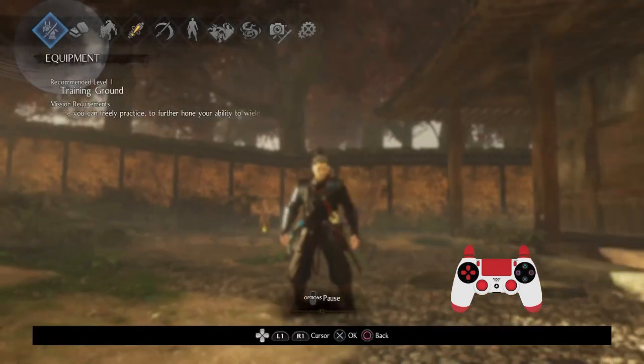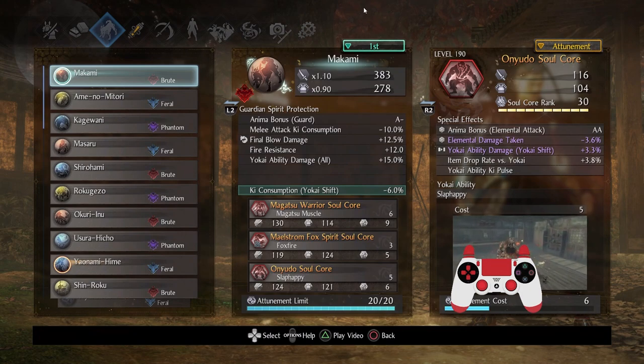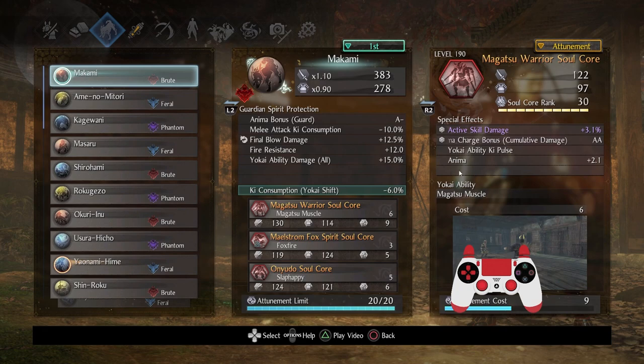Let's get on to the Guardian Spirits. Starting with the Brute: Makami. Makami is an all-purpose great Guardian Spirit — you can't really go wrong with it. Many players dislike the low attunement, but I make good use of it. For soul cores, Magatsu Warrior for sure. I put it on here because the Anima Charge Bonus works perfectly on Brute or Phantom Spirits. Get it to rank 30 — this is awesome.